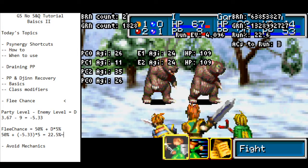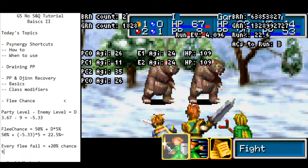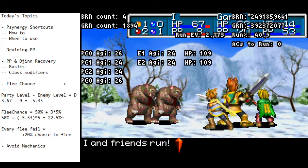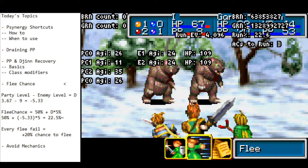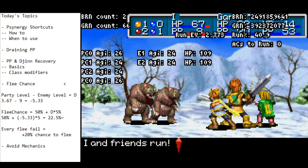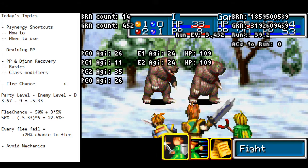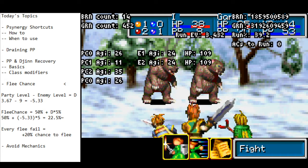There is an additional thing the game tracks to calculate Flee Chance: the number of times you have tried to flee. Every flee fail gives you a bonus 20% chance to flee. Watch the run percent in the top right — it's at 22.6, and the moment I attempt to run away, it jumps up to 40.6 — a plus 20%. So every time you fail, it is statistically more likely you will run away next time. This means if you've failed to flee twice, the correct strategy is to try and flee again, because you now have plus 40% on top of whatever base chance you had.